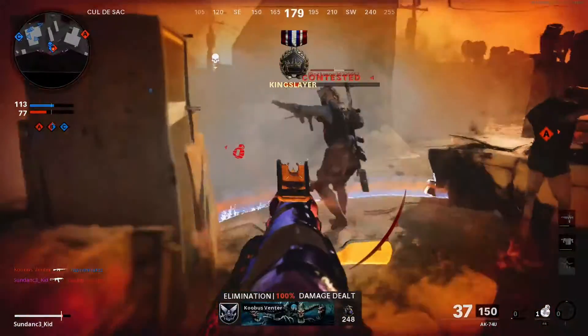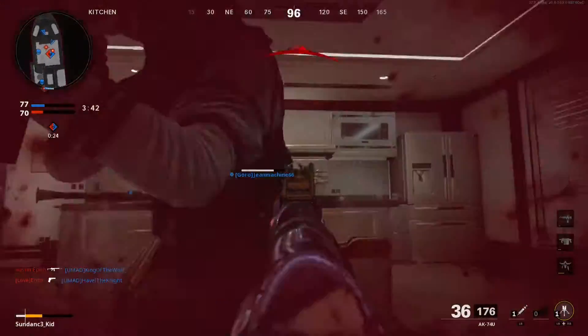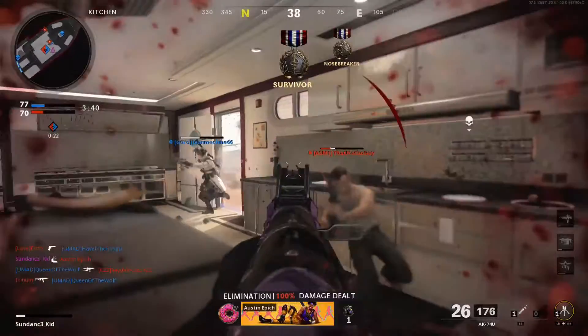The shot punch is exactly what it sounds like: one shot and one punch, or melee. And it's one of the fastest ways to kill an opponent with a gun if you're in close quarters. So let's break it down.